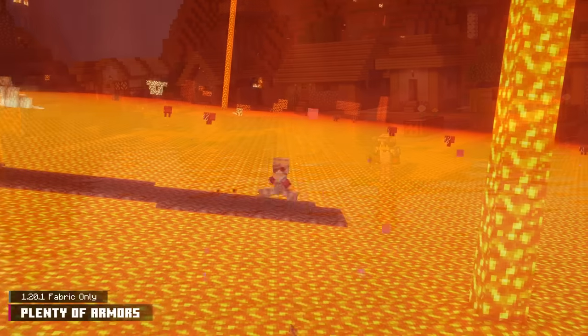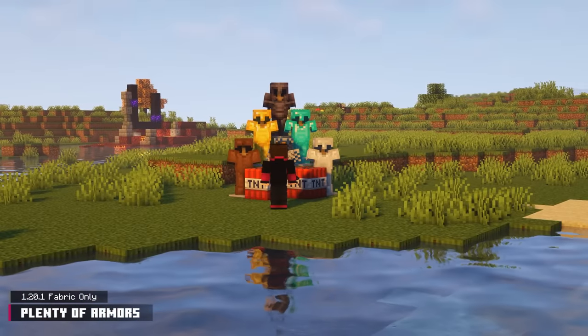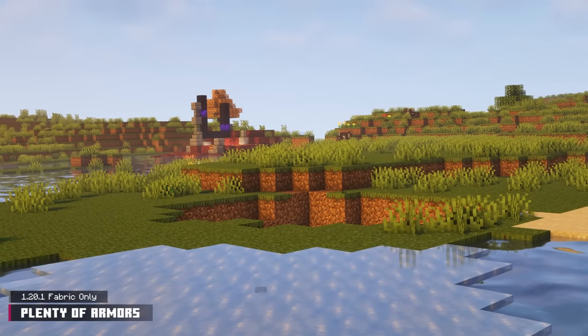Late game armor includes Amethyst and Stardesite. Amethyst grants infinite luck, while Stardesite gives fire resistance and the ability to walk on lava. So instead of limiting yourself to six armor sets, give yourself more variety and rewarding full set perks with the Plenty of Armors mod.